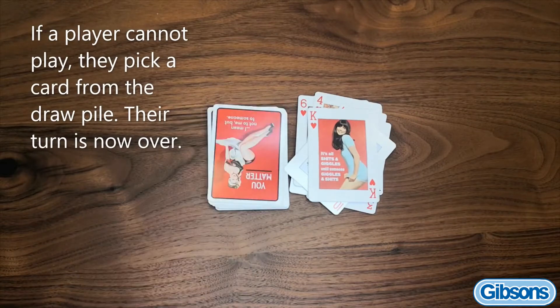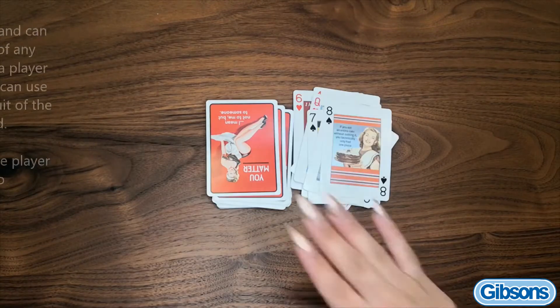If a player cannot play a card, they pick a card from the draw pile. Their turn is now over.